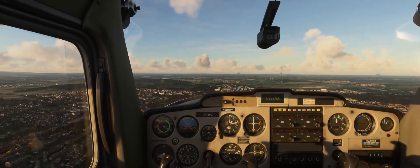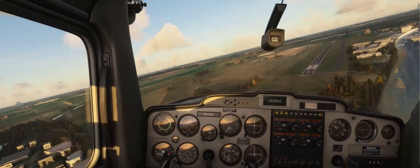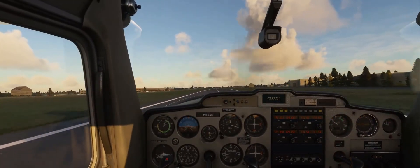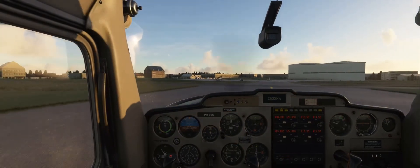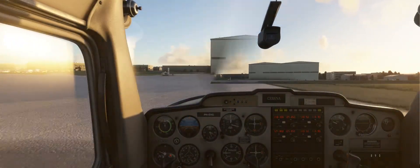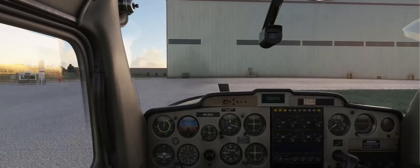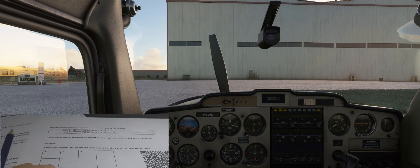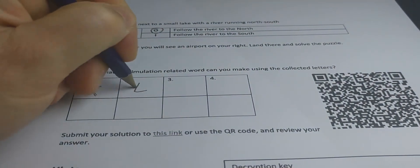The city border is coming up, let's reduce some speed. Looking on the right — I think I see the airport. Full flaps. Okay, now we're here at the airport. Let's solve the puzzle. We bring over the letters we collected: which was the K, the E, the Y, and the O.